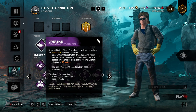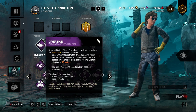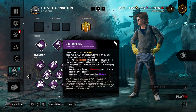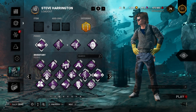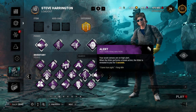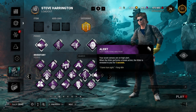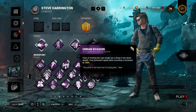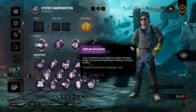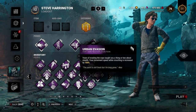One of the good things about this perk is that it works fine by itself — you don't need to run it with other things to make it good. There are plenty of perks that are bad alone but really strong with certain others; this is not that at all. The three perks I've decided to run with it are Distortion, Urban Evasion, and Alert. Alert I'll be honest — I kind of just threw it in there because I needed a fourth perk. Urban Evasion seems to be the obvious choice if you're really focusing on throwing the pebble as much as possible.